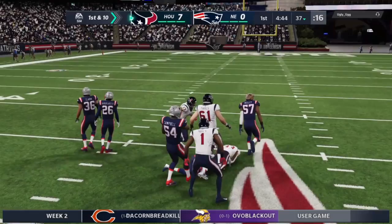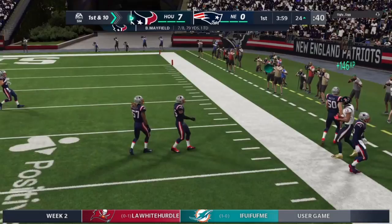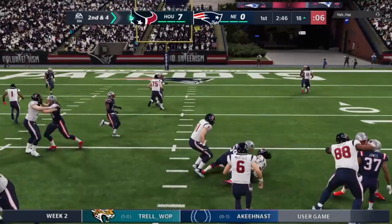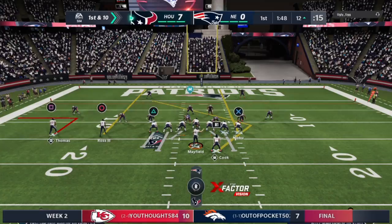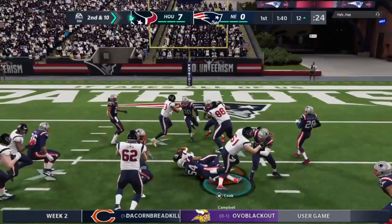We're back on offense. Dalvin Cook takes it up the middle — he unnecessarily spins into a tackle but we're already past midfield again. A dime on the side of Michael Thomas — great throw by Baker Mayfield finding the open soft spot in the zone coverage. John Ross gets another catch and we go to the read option; Dalvin Cook takes it up the middle. Third and short and Dalvin Cook takes a big hit but we stay on the drive. Then we go to the end zone for David Njoku but it falls right out of his hands.